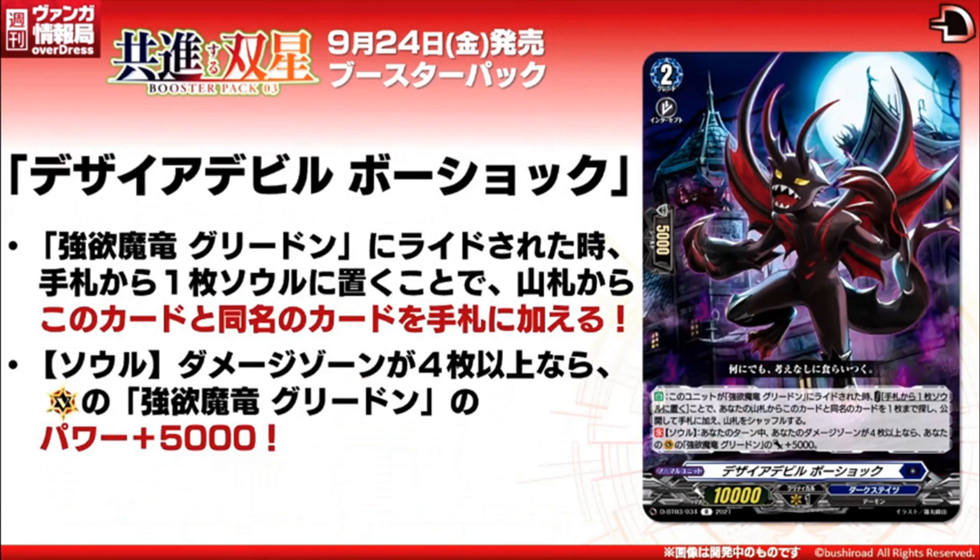Then we go to Desire Devil Bushuku, which is a grade 2 with hanging hit power, skillless auto. When rode upon by Abacurus Demon Dragon Greedon, cost — put a card from your hand to your soul, and search your deck for a card with the same name as that card and put it to your hand; shuffle your deck. You do want to set up your soul for this deck, so this skill definitely helps, especially when there are already some cards you want to put to soul to trigger their abilities. This card also has a soul ability: count soul — during your turn, if your damage zone has 4 or more cards and your vanguard is Greedon, your vanguard gets plus 5k power. And yes, this stacks — so if you have four of these in soul, your Greedon is getting a 20k buff. Getting that 5k buff by itself is already easy, because you're going to be riding this with your ride deck and putting them to soul shouldn't be hard considering Greedon can just literally put them to soul.